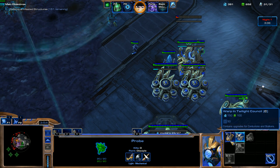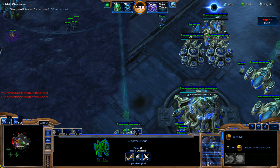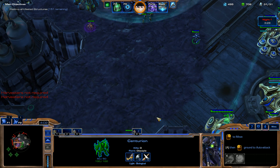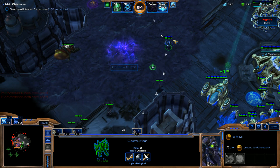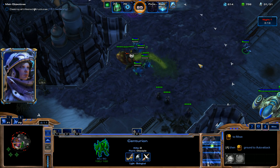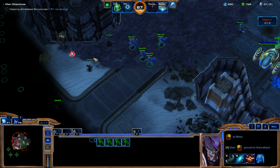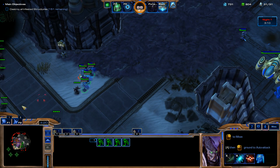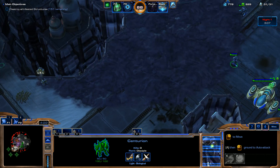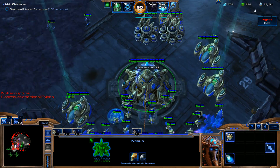As soon as we have the Stargate, I think I'm going to throw down a Fleet Beacon right away. Get that upgrade for the Void Rays — there's an upgrade that allows them more range the longer they attack. So we'll go ahead and get that upgrade from the Fleet Beacon. I'm just going to try to do as much work as we can with these Shadow Guards before they're gone.